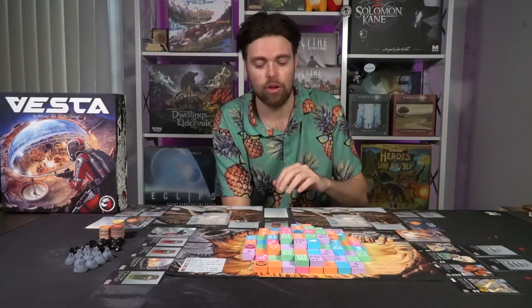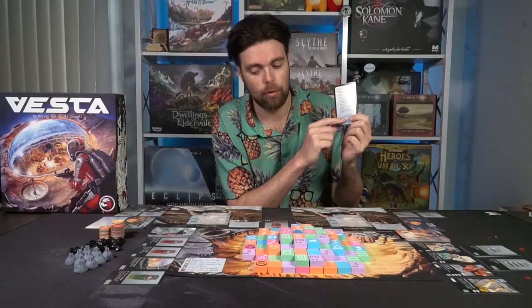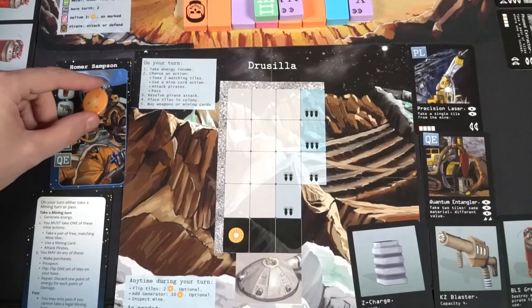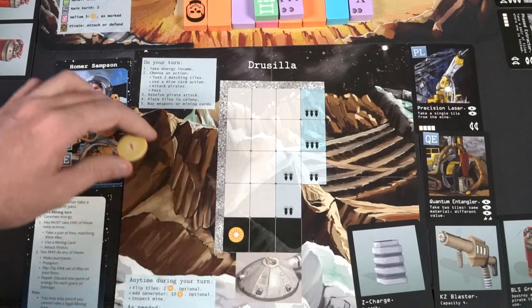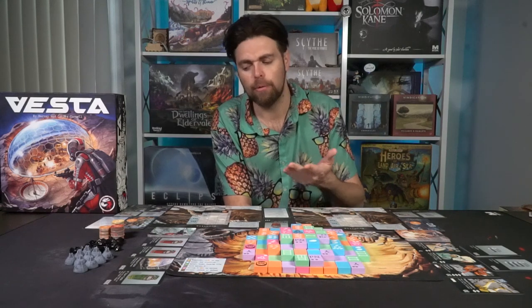To select who goes first in Vesta, determine who went to space last. If no one did, figure out who is the last coal miner in your group. If still not determined, select in any way you choose. Players follow their turn using the guide card, which determines what they do. Step one is generating energy — you generate one energy for each generator you have. For the three or four player game, that's one energy per generator.